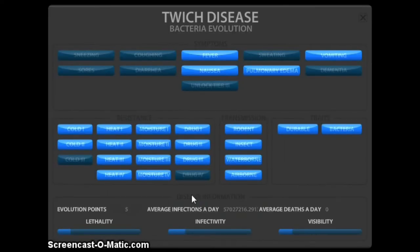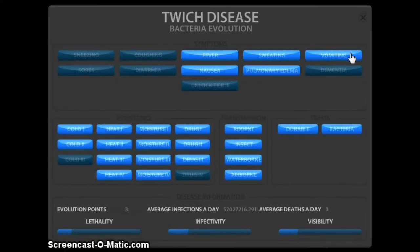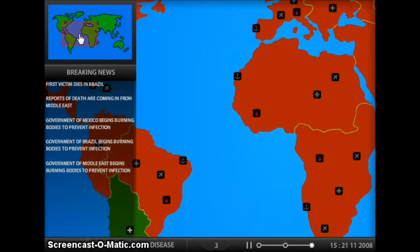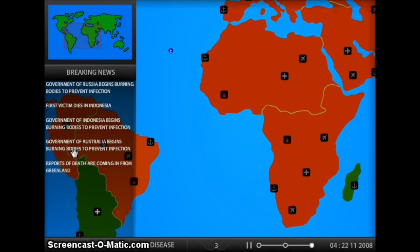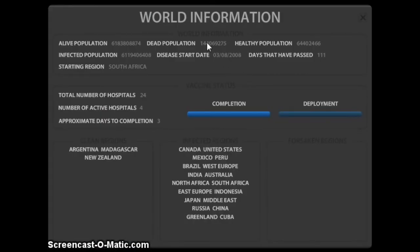Now we have five more points. I don't think we can buy anything else. Oh, but should we make them sweat? So evil! Now they sweat. First victims — have we killed people? Oh my goodness, we've killed people.